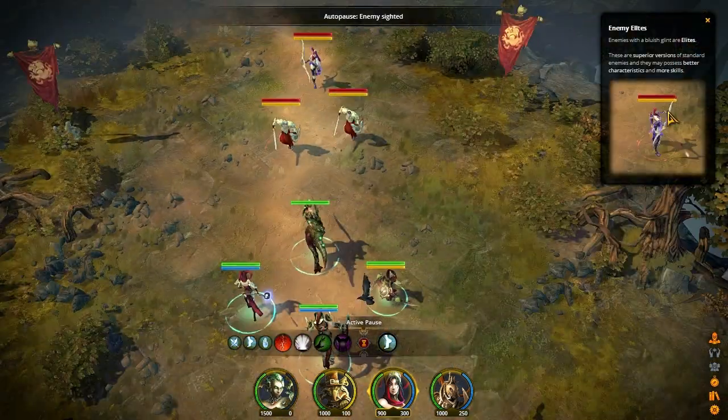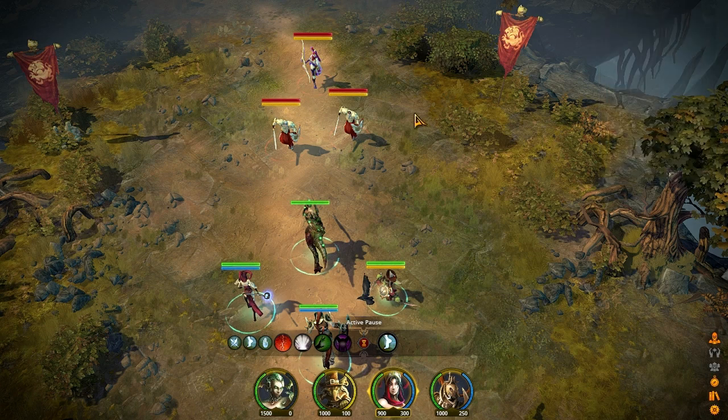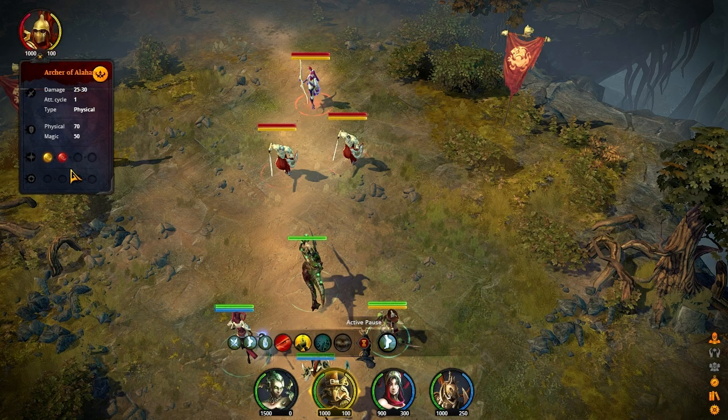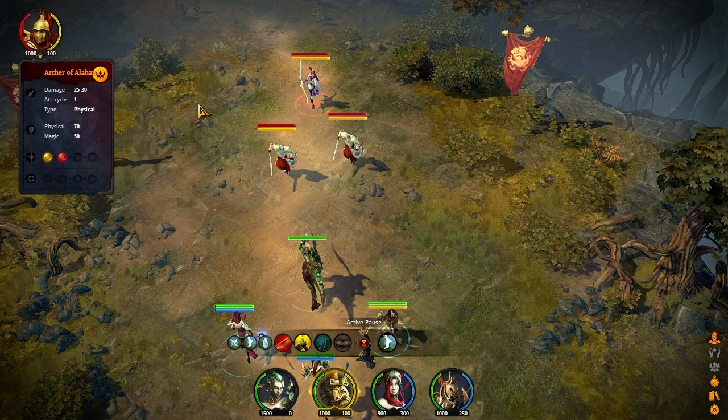We've got enemies here — and I did the auto-pause thing again. Enemy Elites. It looks like she's got a bluish hue that's going to signify her as being an ultimate badass. Let's get Naka into combat. Let's have a look at this Elite Archer — 1,000 HP, strong against physical, but not so great against magic. Still like a half resistance if those numbers are a percentile. And Celerity, so she's going to be able to cause some problems.